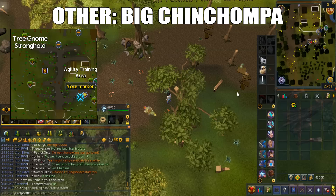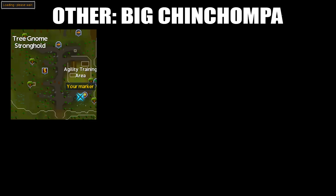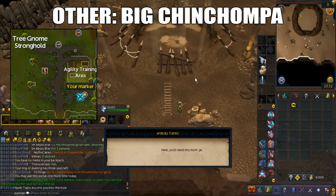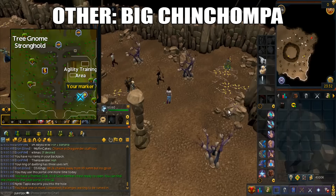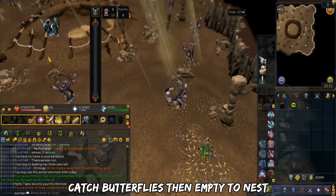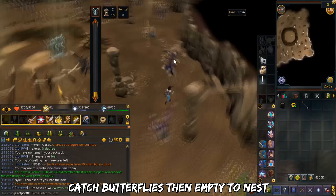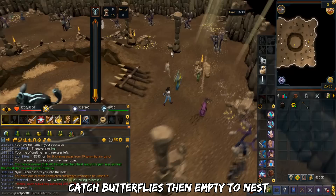Now let's get into the other methods. First we have the Big Chinchompa, a daily D&D that spawns every hour on the 30th minute. To get there, climb up the ladder south of the Tree Gnome Stronghold Agility Course, then right-click and enter the middle yellow portal, and finally climb down the hole. Once down, go to any corner and pick a flower then equip it. Get points by catching butterflies or checking shaking branches — keep running around in a circle. When you catch 15 butterflies, empty the jar to the nest. Repeat until the timer runs out or you get 1,500 points. You can only play this twice per day. I'd recommend this until level 75 hunter.